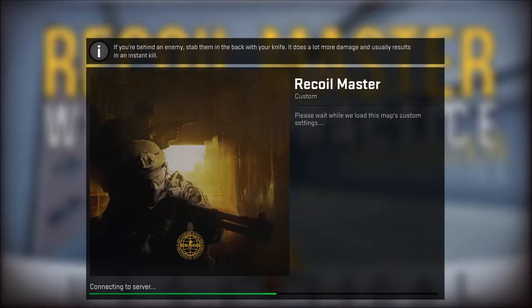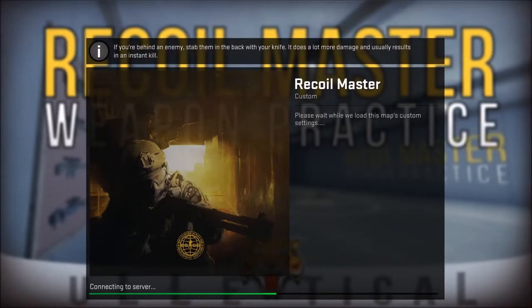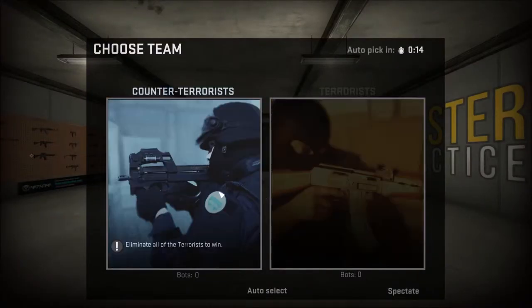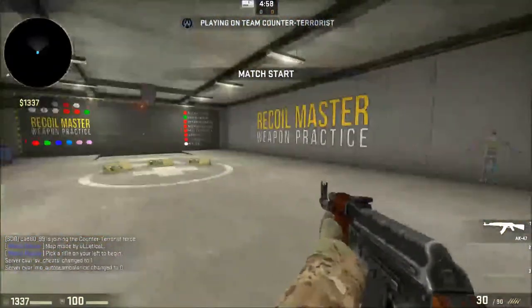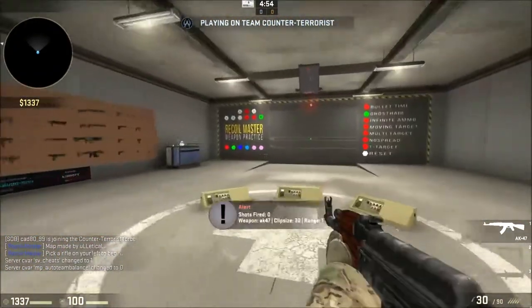The problem with the dot is it doesn't reset, so we need to burst. If you wait a second after each burst, your spray resets. It doesn't matter what team you pick.